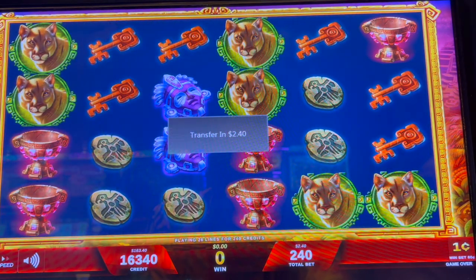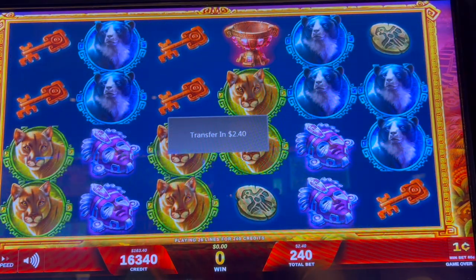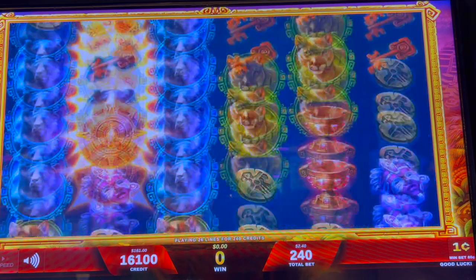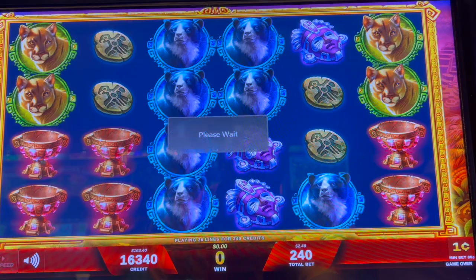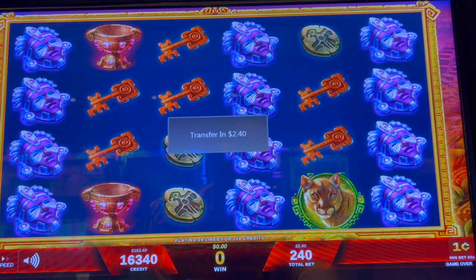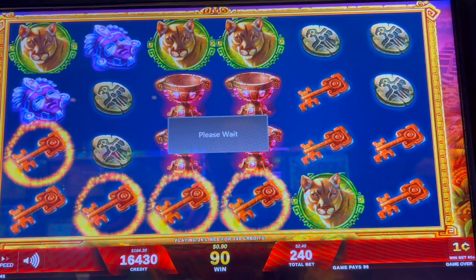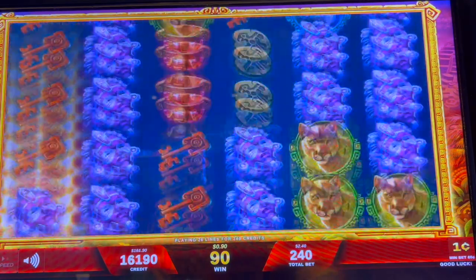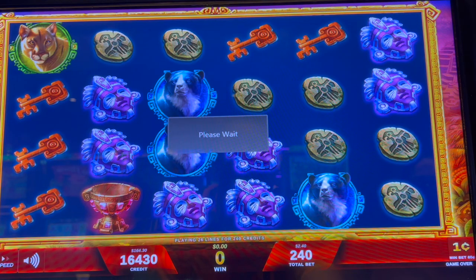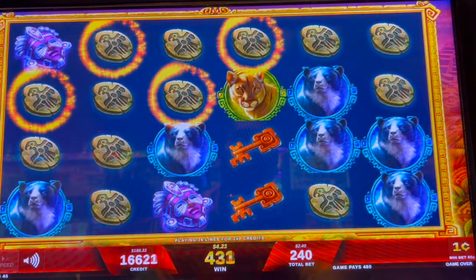I don't know if you guys like doing a stair bet — it would be the lowest denomination, then the second denomination, times two, times three and so on, but I only go up to about four. Let me know what type of bets you guys use. For now, we're doing what I like — and that is winning off of free play. Look at that, we got the stone birds!